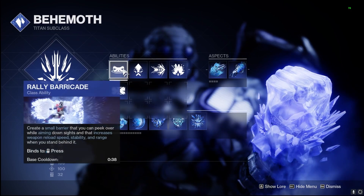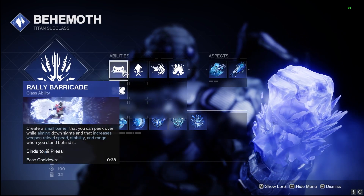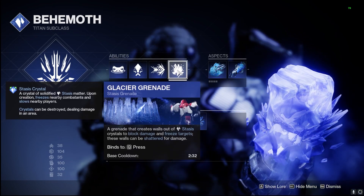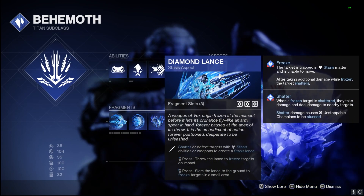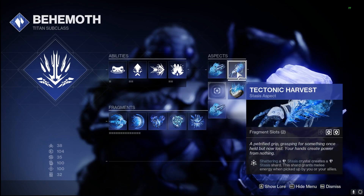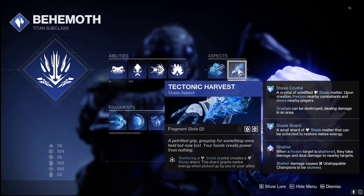For abilities, aspects, and fragments: going with Glacial Quake as our super. It's important to use Rally Barricade because its base cooldown is only 38 seconds instead of a minute ten, helping us pop it more often with the Icefall Mantles. Jump is totally up to you. Glacial Grenade creates those stasis crystals and the stasis explosion procs our armor mods on grenade defeats. Diamond Lance will be everywhere — we can throw them to freeze targets or slam them for a nice AOE with freeze potential.